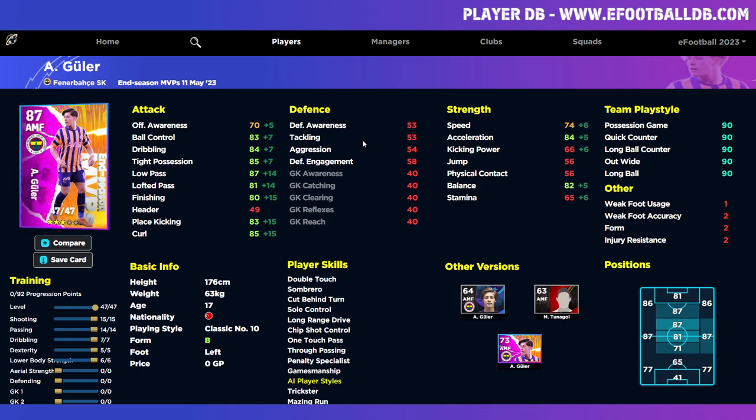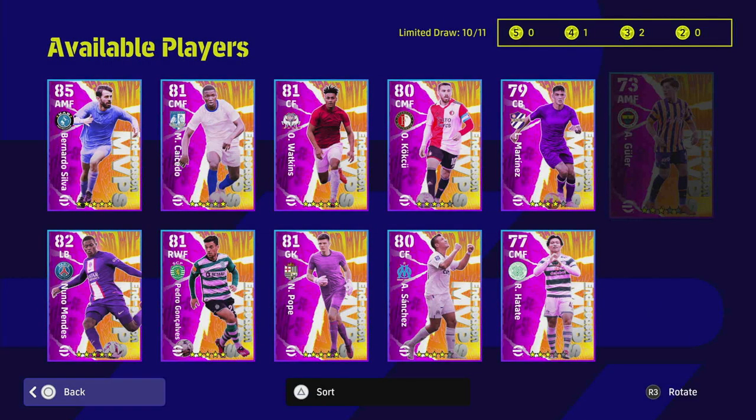The second version is a more dynamic, faster attacking midfielder. He still has the classic number 10 play style and all the player skill benefits, but this is more of a run-and-gun AMF — touch and go, long ball, quick counter through the middle. We've tweaked the finishing down slightly and bumped up the lower body strength to give him 70 stamina. This version is better if you're going to be starting him regularly. He goes to an 88 overall, rising to 90 with your team play style.